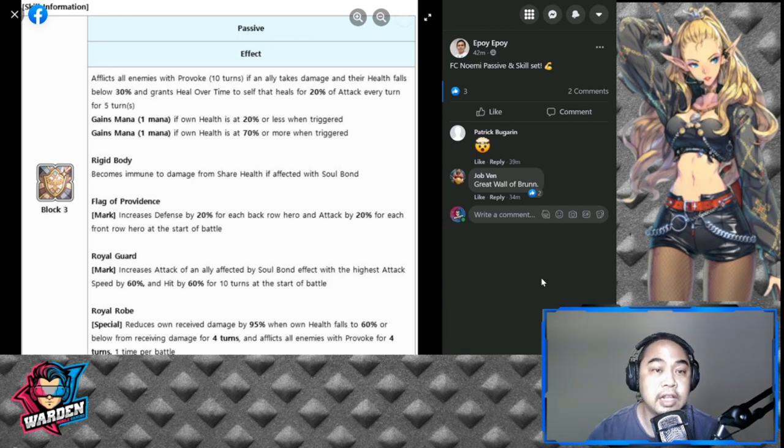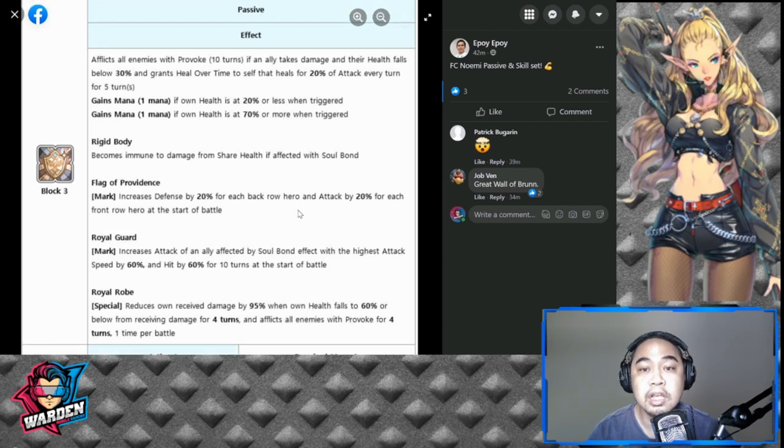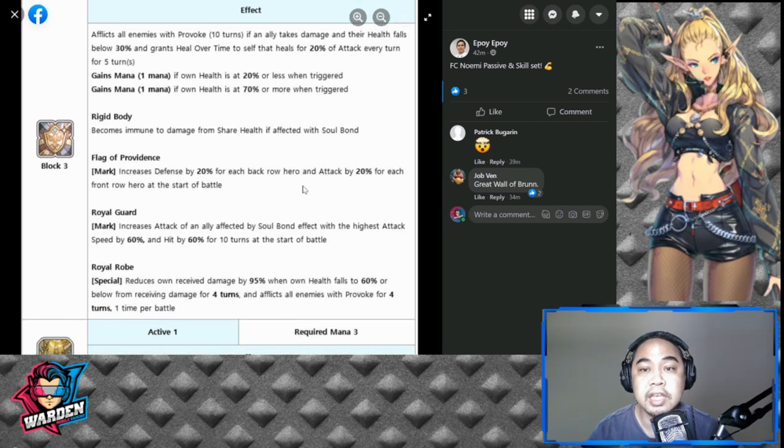Let's go into her skills starting with the passive — Block 3. It afflicts all enemies with Provoke 10 times if an ally takes damage and their health falls below 30, and grants Heal Over Time to self, healing for 20% of attack for five turns. Then gains mana if own health is at 20 or 70.